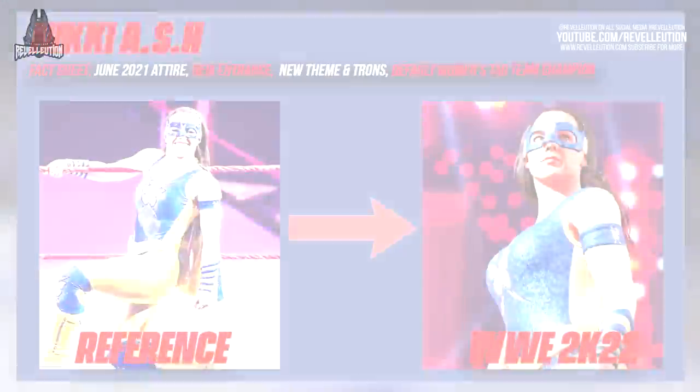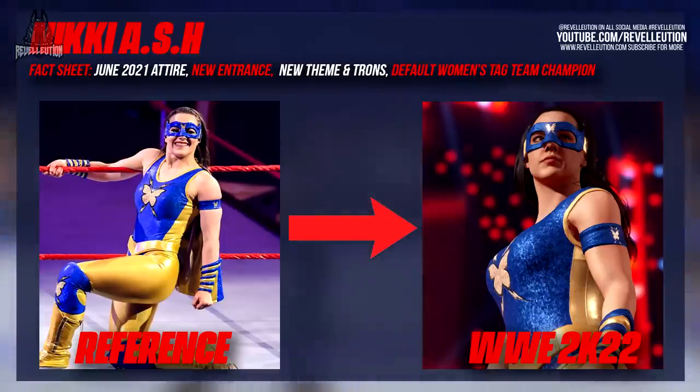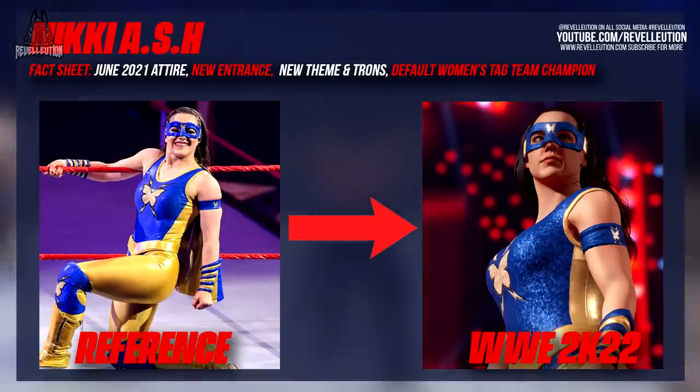Up next we have Nikki A.S.H., who has a complete overhaul this time around as she ditches her grungy psycho persona for a fresh superhero look. Due to the huge change in personality, Nikki has new titantrons, a new entrance, and a new theme, along with being the default Women's Tag Team Champion alongside former best friend Rhea Ripley. Nikki can be seen sporting her blue and gold superhero attire, which leaps off the screen thanks to WWE 2K22's new updated lighting, camera, and visual effects.